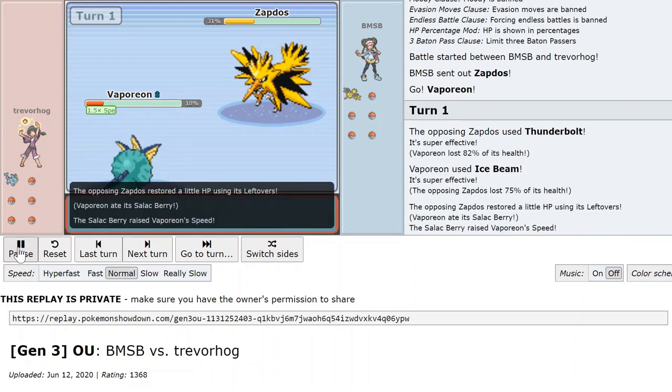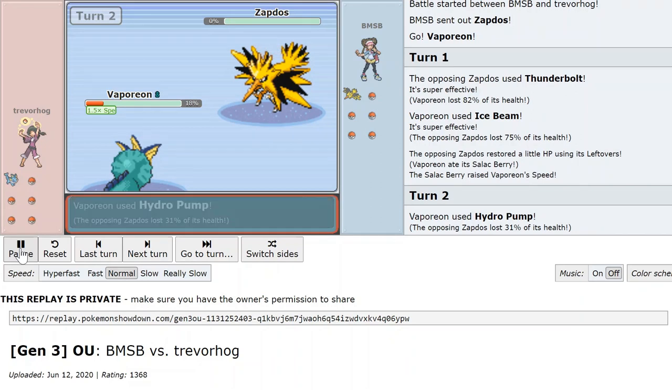I Ice Beam Zapdos, chipping it. Salac Berry activates. I force it out — actually I KO it. Great.